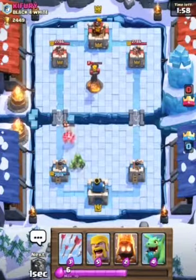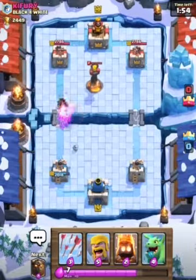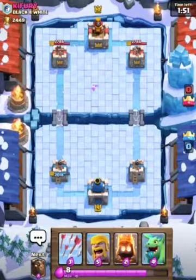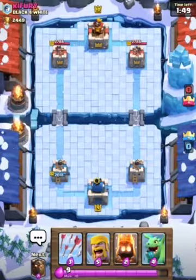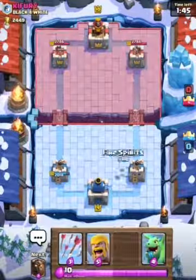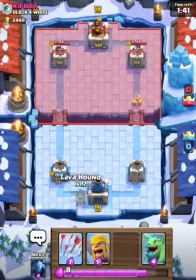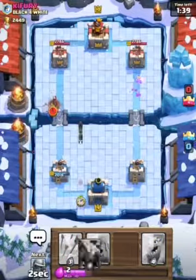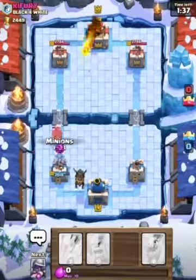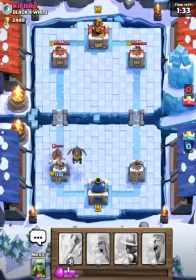That was a bit of a wasted push. His Inferno Tower should be out of rotation now, so let's get in. Let's put in Fire Spirits just to cycle cards. Let's get the Lava Hound down again — I should have waited a little bit. His fireballs are on point.